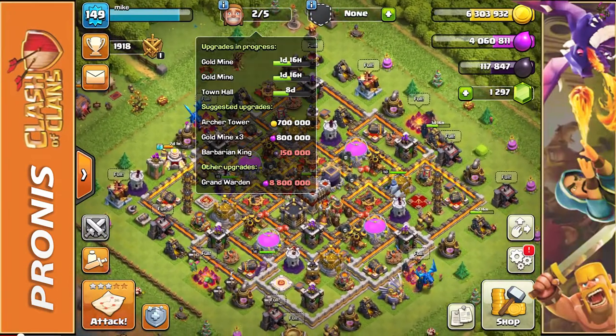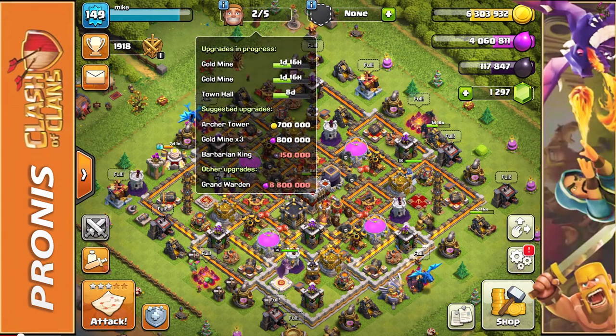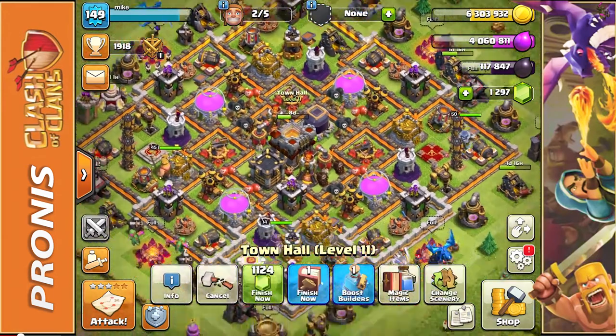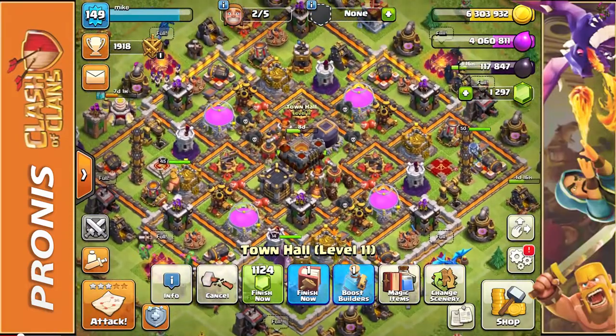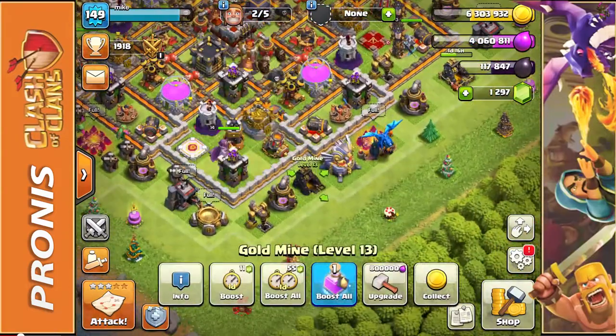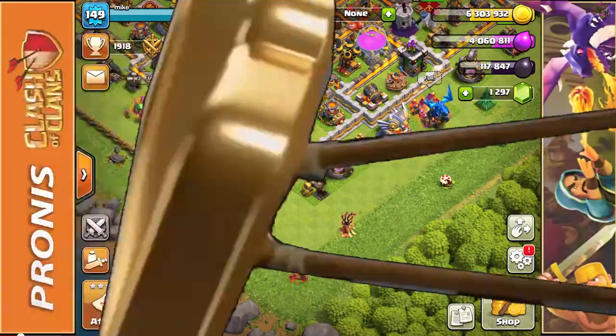I do have 2 builders ready to go. I'm not too sure what to actually work on upgrading. We have another day and a half until the 2 gold mines are done, and 8 days exactly until our town hall is level 12. I might just start on the 2 gold mines since I have 2 builders — but we'll work on that after we've finished our match. Let's hop right into a game.